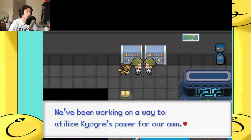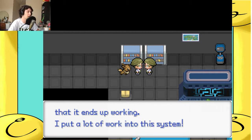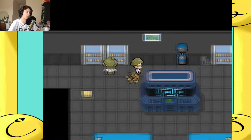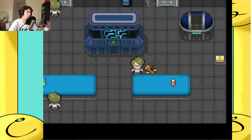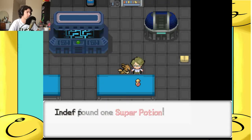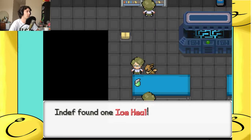In-game NPC dialogue: 'We've been working on a way to utilize Kyogre's power for our own. Audrey just activated the machine. I hope it ends up working — I put a lot of work into this system.' The computer and dark Wii are useless, but there's a super potion and an ice heal to pick up.